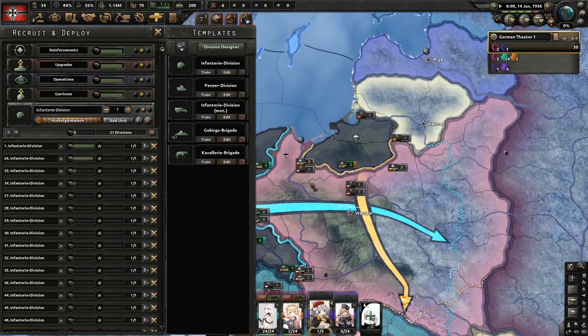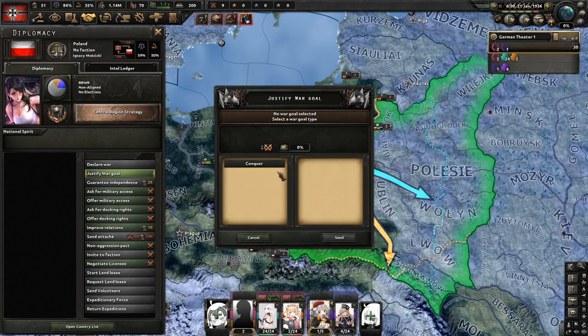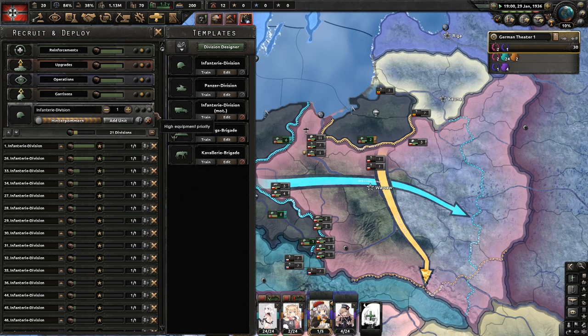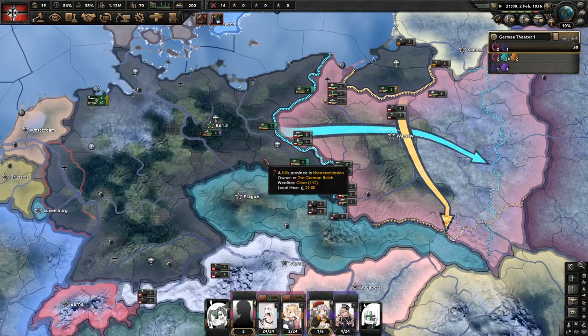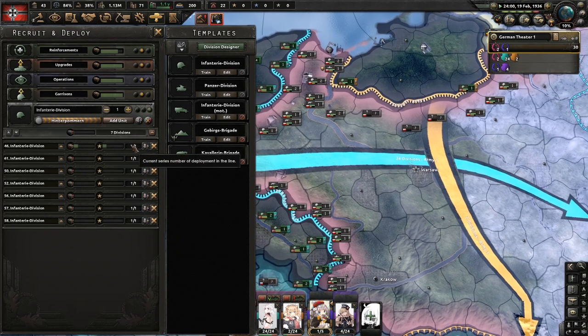You should train 22 of these guys. Once you have 50 political power, you want to just fight on Poznan. Set your division that you're deploying to have priority when it comes to equipment deployment, so that they always get it first. Don't forget to choose a focus — preferably Rhineland, so you can get deployed with power. Once they have enough training, just quick deploy them.